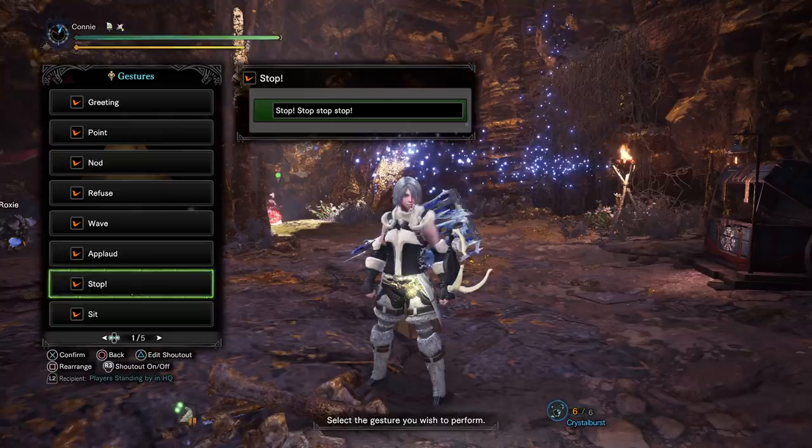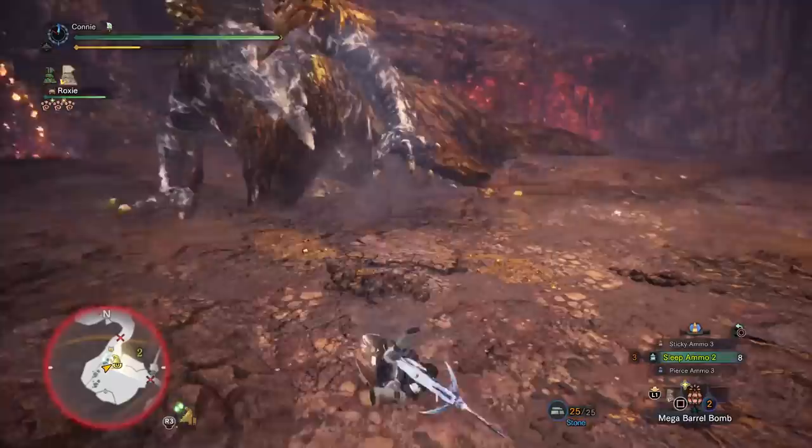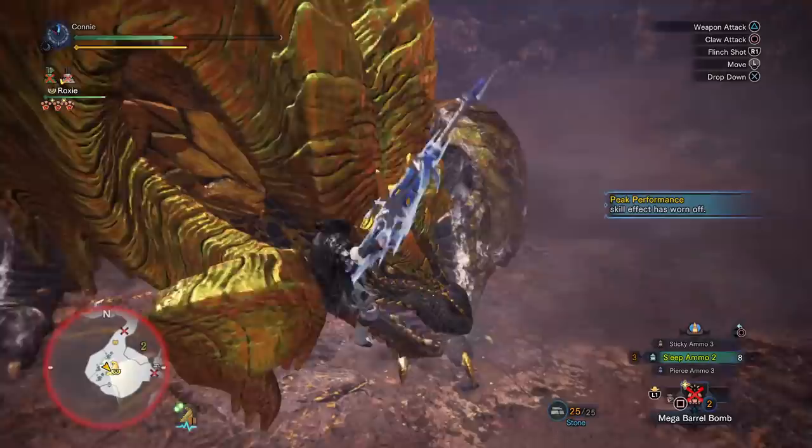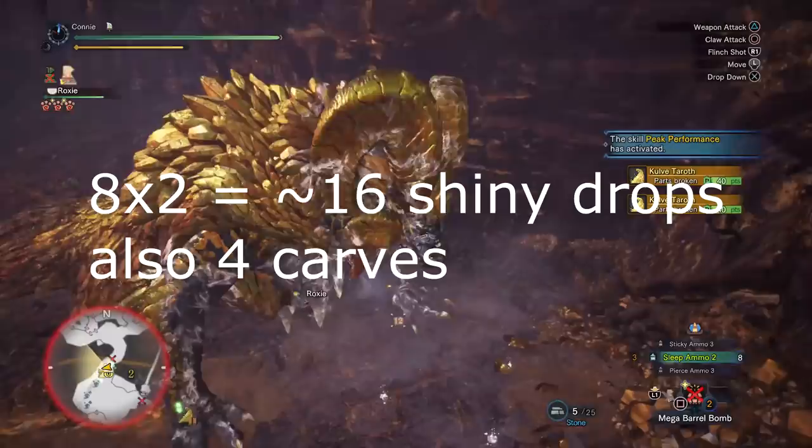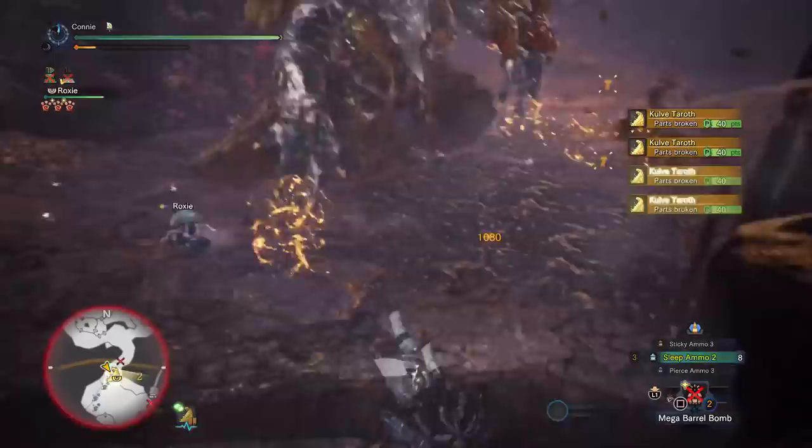Now you can either die, waste some time, or far cast back to camp. You don't want to do too much damage because you don't want her to go into phase two — unless you want to finish her up, but that's your prerogative. At this point, roughly three to three and a half minutes should have passed and you should have gained something like eight shiny drop gathers and a bunch of carves. You should be about halfway through — another three and a half minutes away from her leaving the investigation — so you can get those quest rewards too.